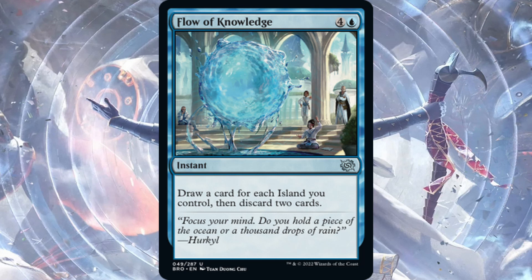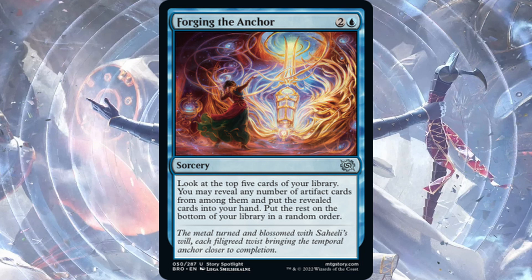Forging the Anchor — one blue, two generic for an uncommon sorcery. Look at the top five cards of your library, reveal any number of artifact cards, put them into your hand, and put the rest on the bottom in random order. If you're in a blue artifact deck with lots of good artifacts, you could grab two or three for three mana. It's a sorcery so you have to commit early, which hurts against aggro. But if you draw this late when the board stalls and you have good artifacts, refilling your hand is pretty good. Could see some play.